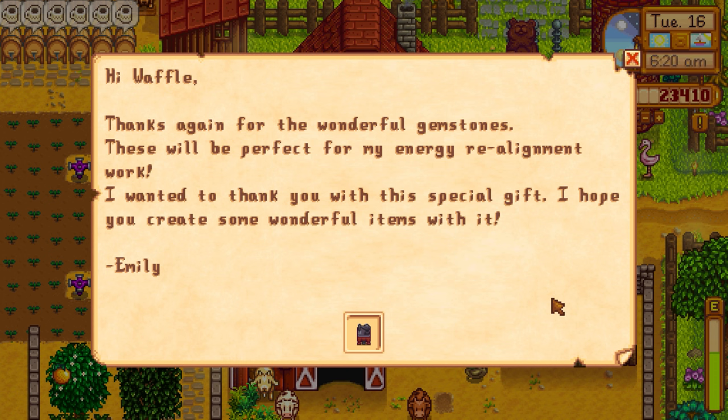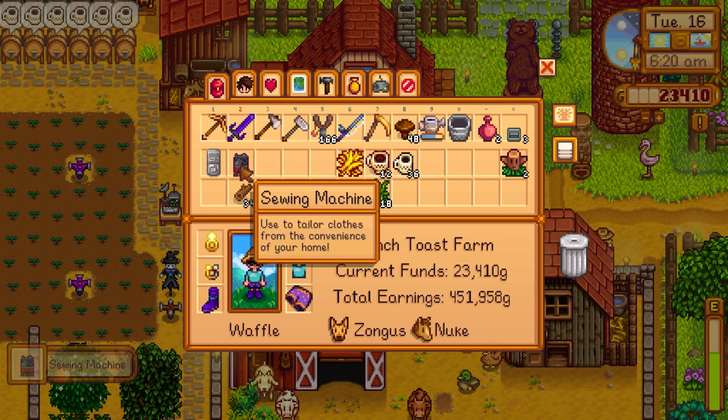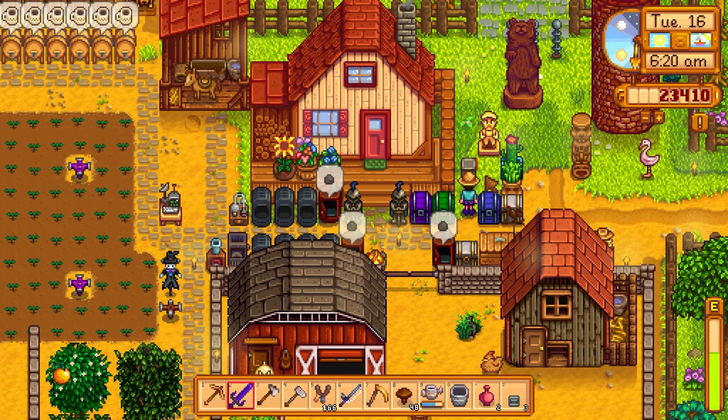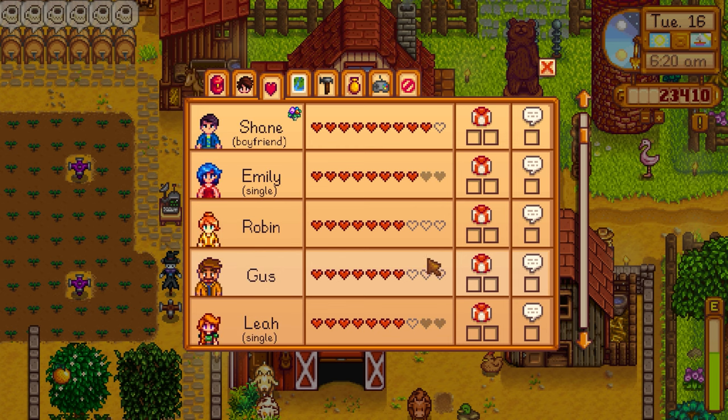Emily's letter: 'Hi Waffle, thanks for the wonderful gemstones. These will be perfect for my energy realignment work. I wanted to thank you with this special gift.' She gave us a sewing machine! Now we can tailor clothes from the convenience of our own home — we don't even need to go to her house anymore. Really good friendship gains today.